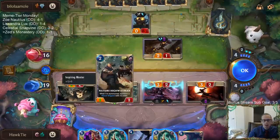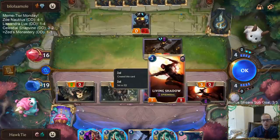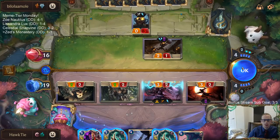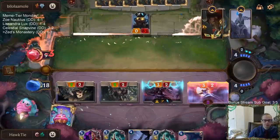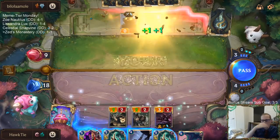I could play Shadow Shift on the Highwayman and level up Zed that way — then it would be two Living Shadows with Nexus Strike. But then I'd be leveling Zed and dealing one extra damage while losing the 2/2 in play and getting a 1/2 in hand instead. Probably not worth it.